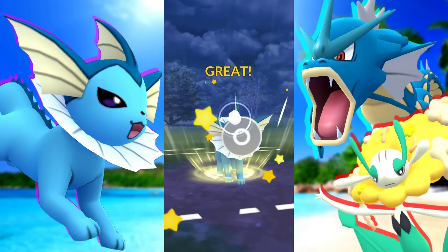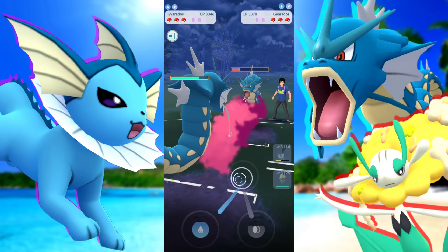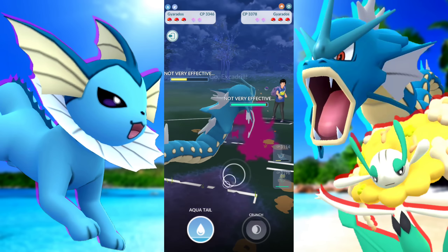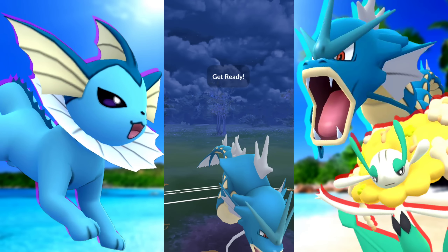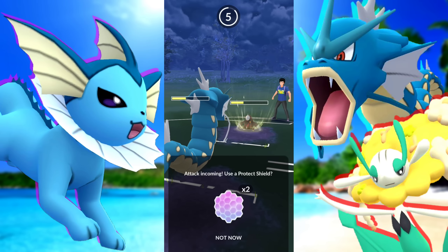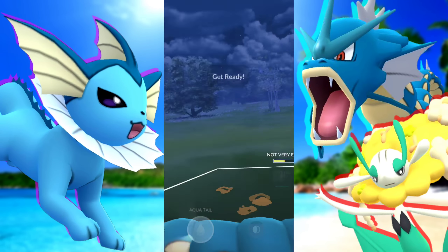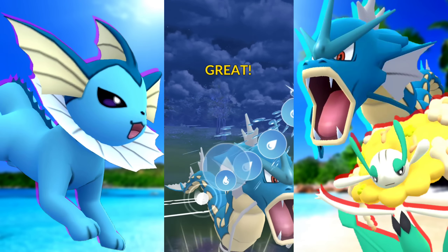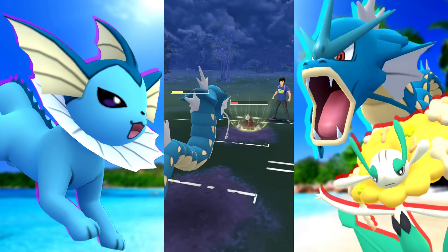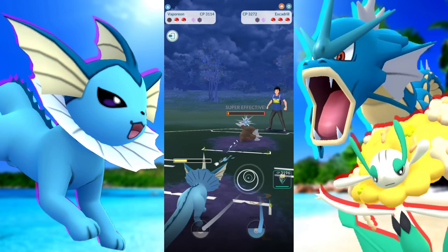Up against a Gyarados with Dragon Breath, which is really annoying. We go ahead and hit Last Resort then swap into our Gyarados — wasn't trying to play catch games because the Dragon Breath was doing way too much. Bringing in an Excadrill. They're going to get to a Rock Slide before us, so what we're going to do is shield that up. They can't take us out with Quick Moves, so we force them to use a shield. Now we're both at one shield. That's the whole purpose of shielding up that first Rock Slide — then we bring them down lower and Water Gun them down.